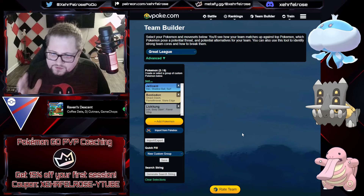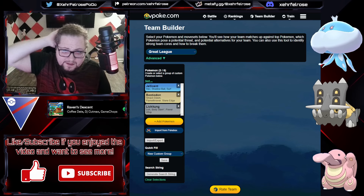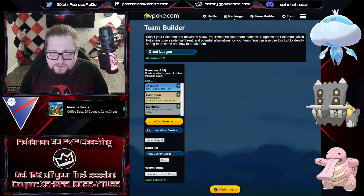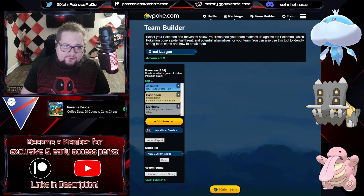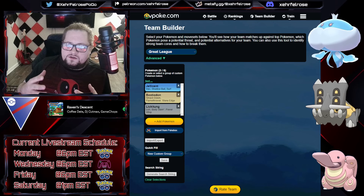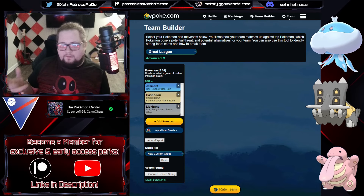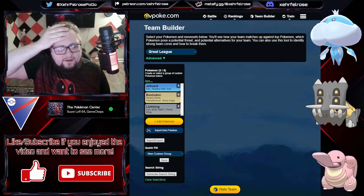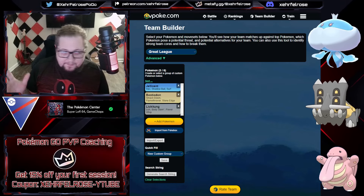The next team — Jellicent, Bastidon, and Lickitung — I believe is Caleb Pang's team. Bastidon is basically his signature Pokemon so that tracks. Jellicent is a really good core breaker, able to catch teams off guard. Bastidon and Lickitung are just such solid Pokemon — especially Lickitung on the safe swap, being able to draw out a potential fighter like Annihilape or Medicham, and then Jellicent can dispatch the fighters. You might lure out a Skarmory, which isn't something that makes Bastidon sweat.